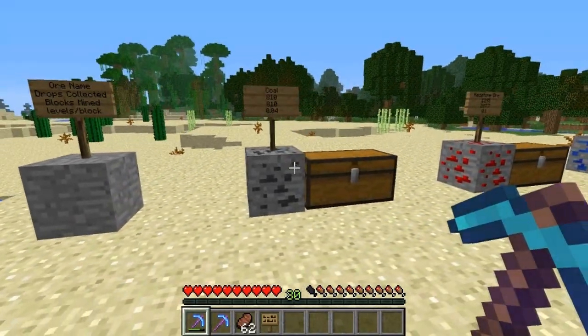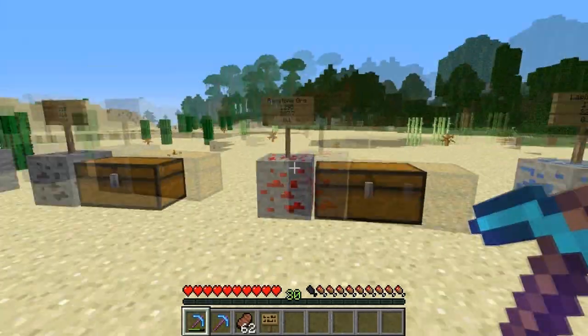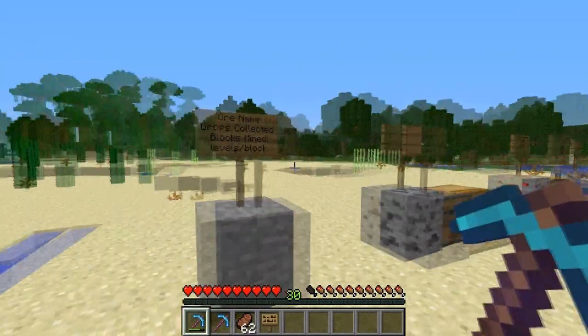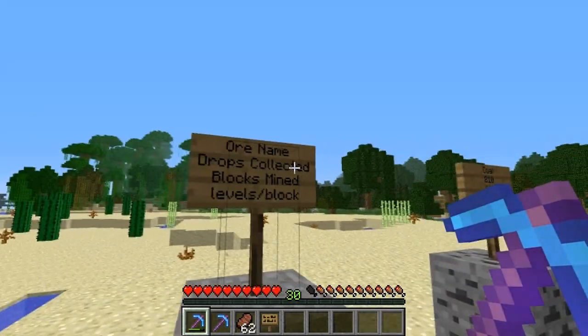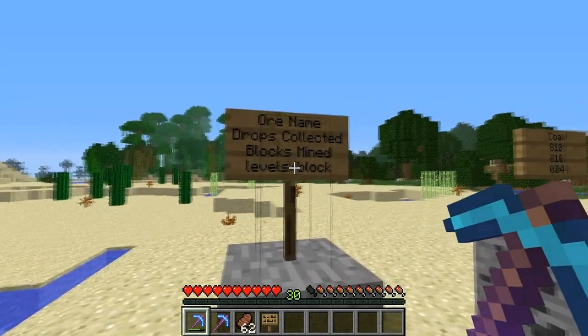Okay everyone. I went ahead and conducted that same test getting to level 30 for each block individually. Now let's take a look at the results. The results are going to be presented as follows: the ore name, followed by the number of drops collected, followed by the number of blocks mined, and then the number of levels per block.